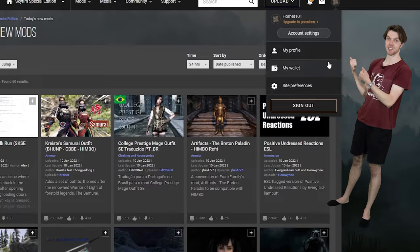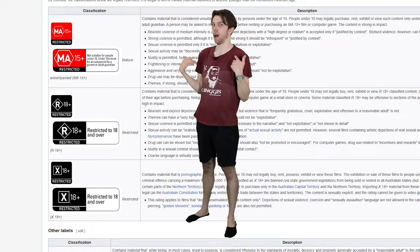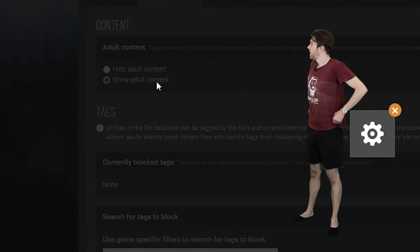It turns out we'd been filtering out adult content on the Nexus. Turning it on reveals... it's all porn. Turn it off! Why is there so much of it? It's everywhere.